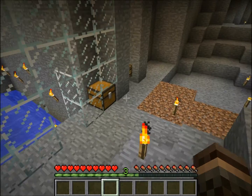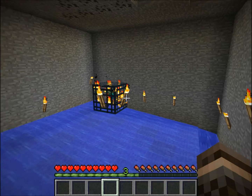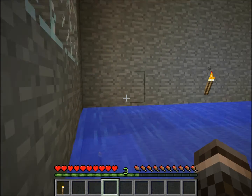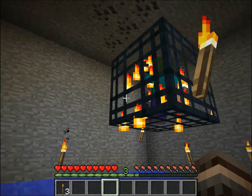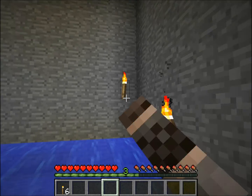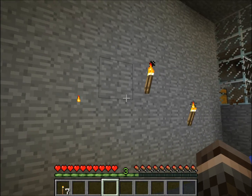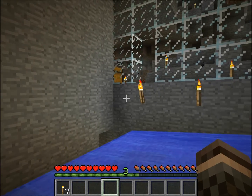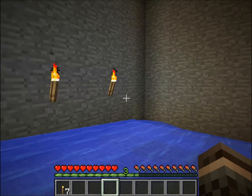I've added glass to this side here, so we can finally remove our torches. I'll just remove all my equipment and go in there and remove them manually. I don't really care if I lose these torches — I've got plenty of coal. They'll spawn and fall in and not be able to chase you. And I'll be able to get that torch back.